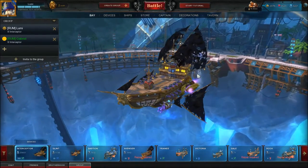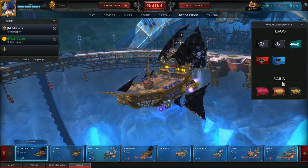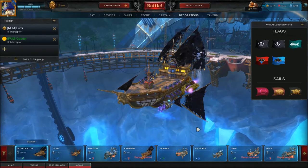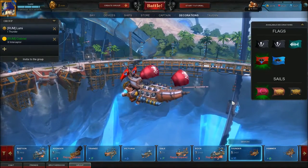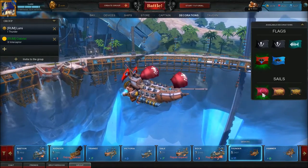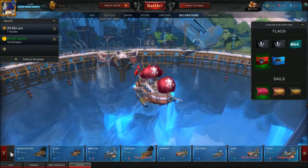What I can also show you are the Decorations. Thanks to the Admiral Pack there are quite a few. I've also already received some through treasure maps — for example, these red sails, which of course don't work for this ship. But I can briefly show you them on the Thunder. So that's what they look like. Normally it has black sails with a white skull, like all other ships. With red ones it looks pretty stylish.